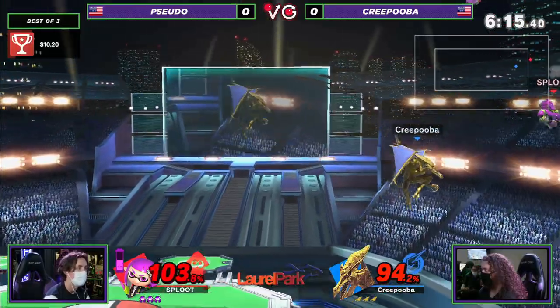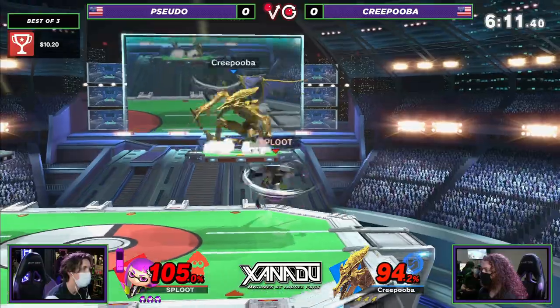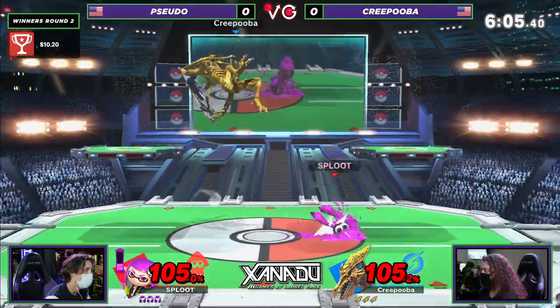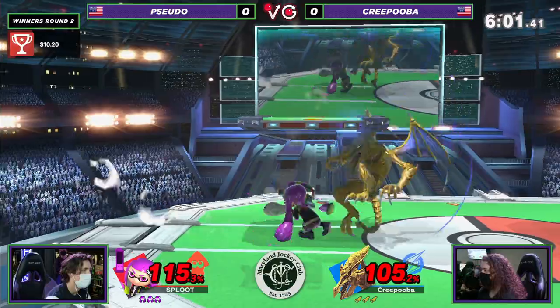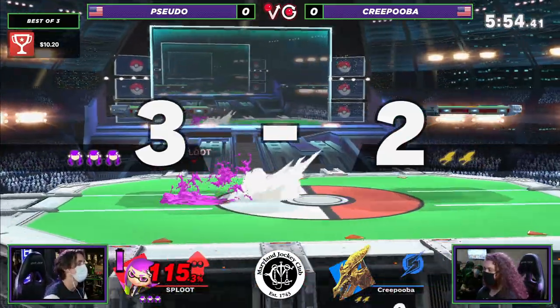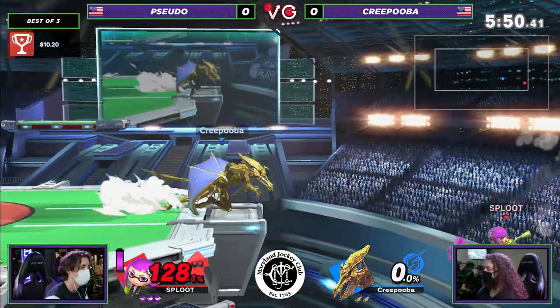Having the ability to swap sides really quickly is very good. Right now trying to catch something, but the low recovery from Pseudo at least gets them out for the time being. Now they're trying to retake center stage, running a little low on ink so they have to be careful. I was talking earlier about Inkling needing to edgeguard Ridley, but Ridley edgeguarding Inkling is huge. Oh, the Booyah right there — I didn't think that was gonna KO. The DI was not really mixed up by Creepooba.